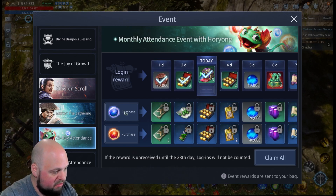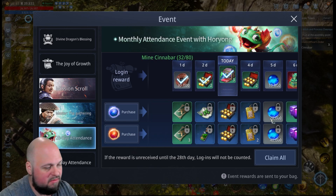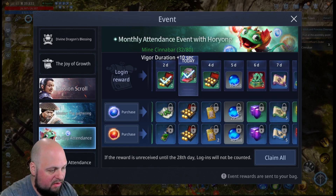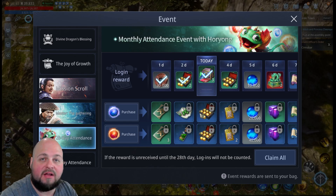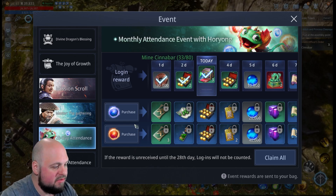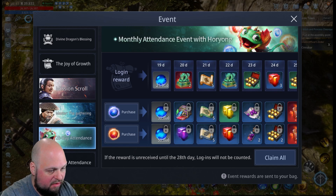All it does is unlock the items in that row. So right here on the 28-day pass, if you purchase the blue one — the rare one, quote-unquote rare — then each day you'll get this additional item. And if you purchase it after you've already collected some days, you'll be able to go back and collect the ones from before. As you log in for 28 days, you need to click each item.